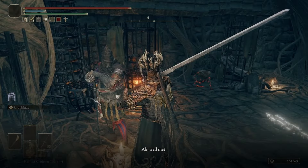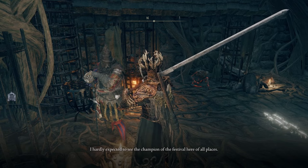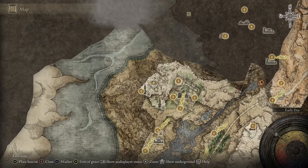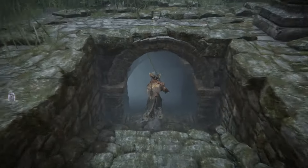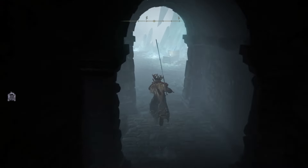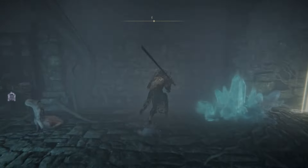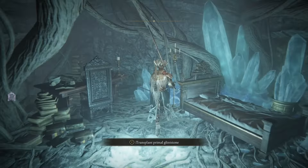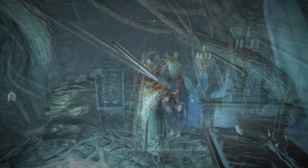After exhausting everything Jerren has to say, move on to the next location near Seluvis. Right outside of Ranni's Rise, find a floor that can be hit and walk down a flight of stairs. Once you get down, you'll find Seluvis's workshop — through an illusionary wall in the very back, find the puppet of Sellen. Talk to this puppet and transport the Primal Glintstone that Sellen gave us into this new body.